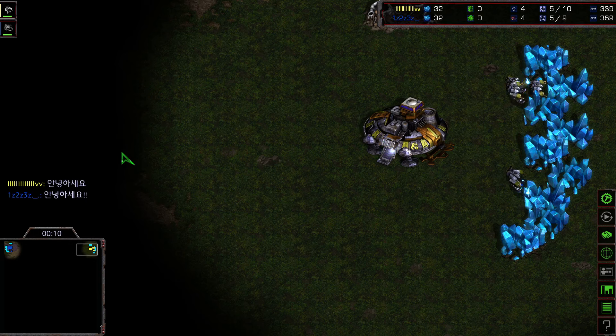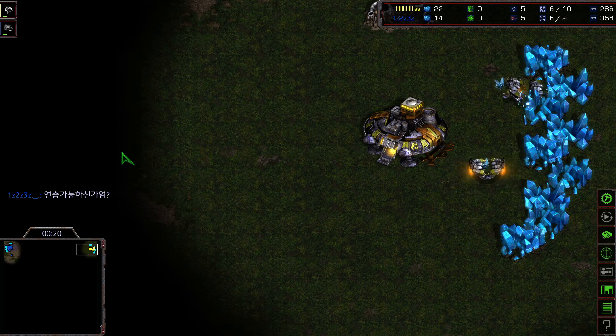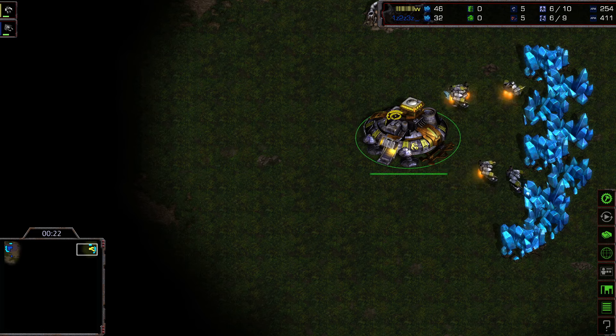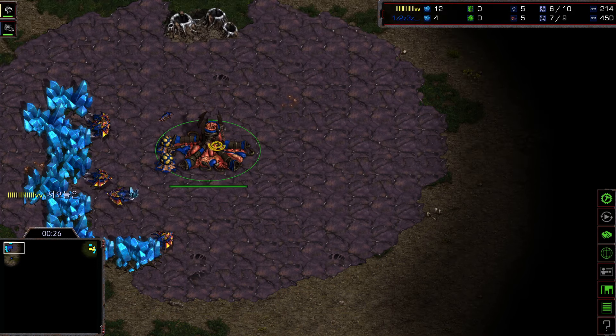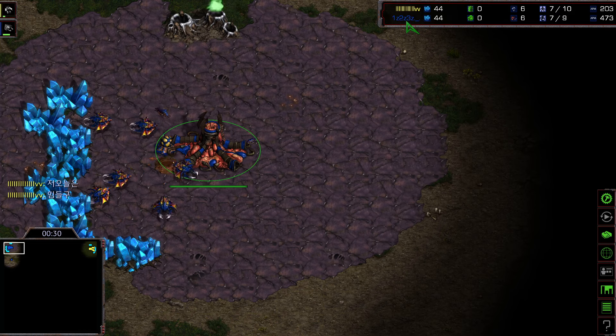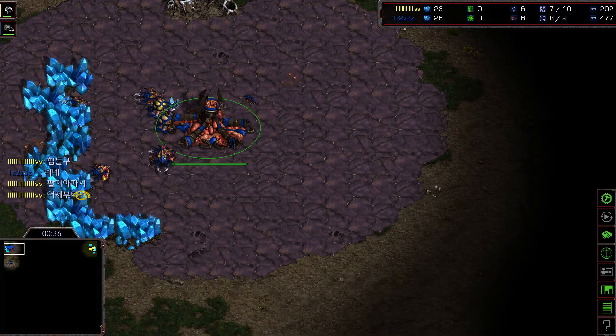Hi guys and welcome back to the Tommy StarCraft channel, it's your host Tommy with game number two between two pro players from the South Korean scene — a ladder game from 2024. Spawning in the upper right in yellow is Flash with his barcode AK, and his opponent spawning in the upper left in blue is 1z2z3z.